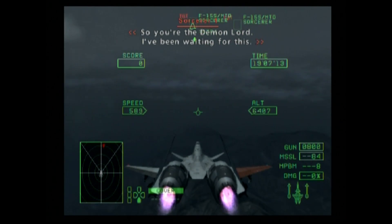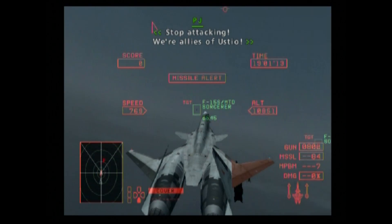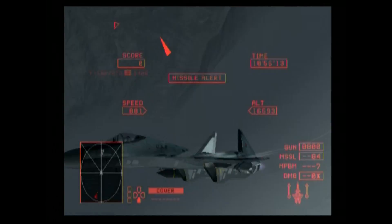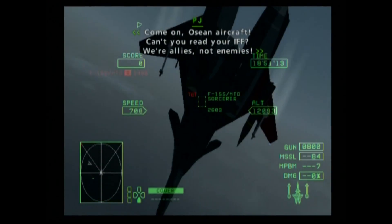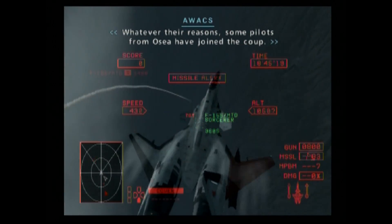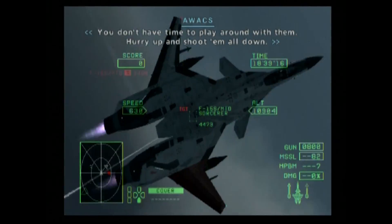So you are the demon lord. I've been waiting for this. Stop attacking — we're allies amongst you. They're coup d'etat forces. Come on, OSEAN aircraft. Can't you read your IFF map? We're allies, not enemies. Whatever their reasons, some pilots from OSEA have joined the coup. You don't have time to play around with them. Hurry up and shoot them all down.